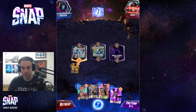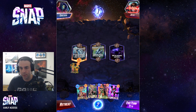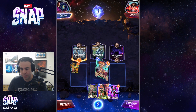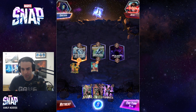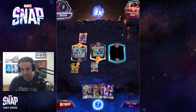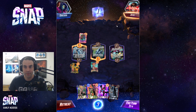Each turn, your amount of energy goes up by one — kind of akin to mana in other games. So now I'm able to play this two-energy card. Sometimes it's risky to play cards without knowing what the location is going to be, because sometimes it'll be 'you can only have one card here.' If you play a low-energy card there and your opponent plays a high-energy card, you're going to basically lose that spot. There's definitely mind games involved in where you play your cards.